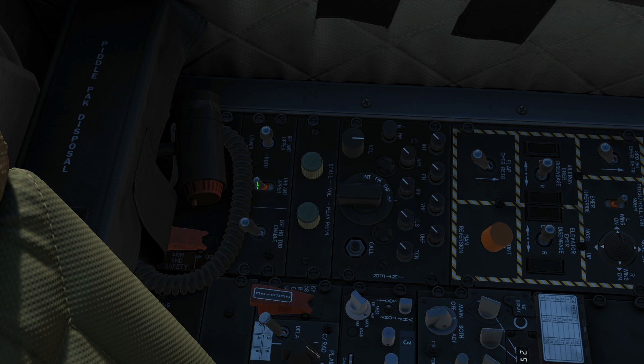UHF radio — do we want to use upper antenna or lower antenna? Again, no function in the game. Next, EGI HQ TOD enable. HAVEQUICK is an ECM-resistant frequency hopping system used to protect military aeronautical mobile radio traffic. It's not mentioned in the DCS manual, so as far as we're aware it doesn't actually do anything in DCS.